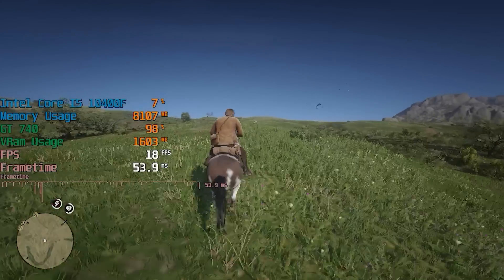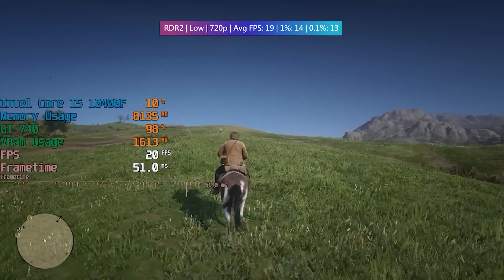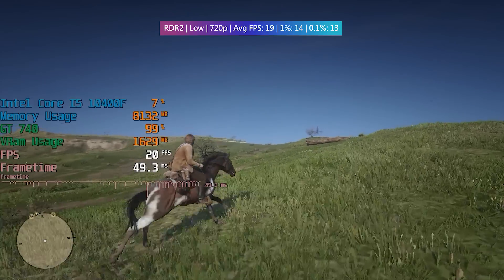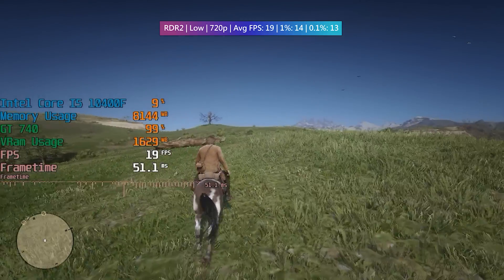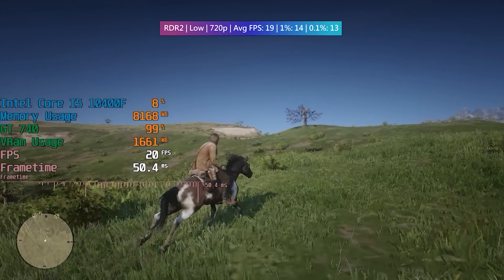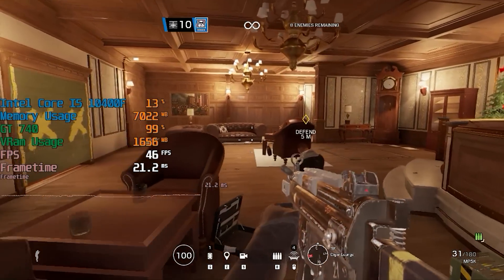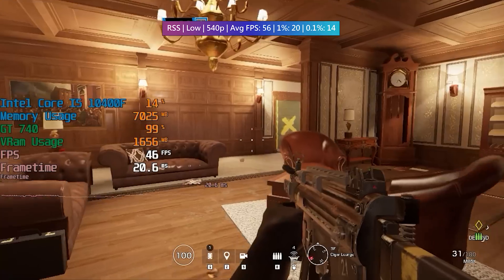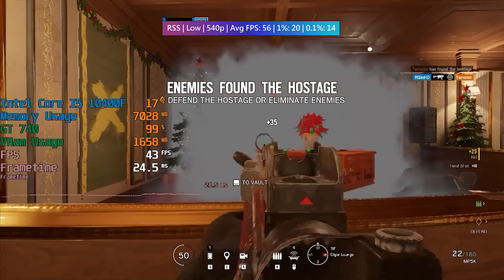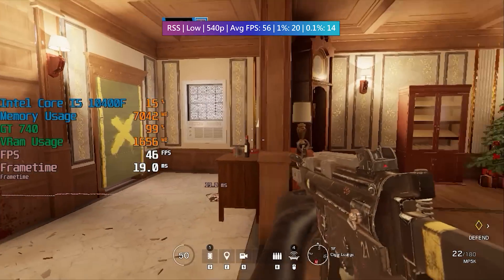Red Dead Redemption 2 had a few texture issues, as is apparent with some of these older 700-series cards, but aside from that it ran pretty badly at 720p low. I briefly messed around with the resolution scaling options, but combining a super low resolution with the already-absent anti-aliasing quickly makes things near impossible to make out on screen. Somehow Rainbow Six Siege at 540p doesn't look too bad — I couldn't really see too much of a difference between 540p and 720p, but the frame rate certainly increased with this resolution. Expect some drops though, especially in other game modes and areas.